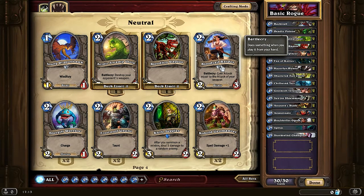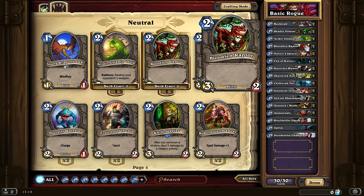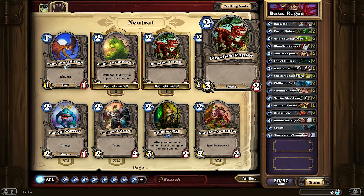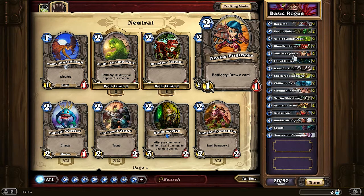If you then play Bloodsail Raider on the same turn, it comes out for 2 mana and becomes a 5/3, which is really strong. So you can use that to your advantage. Swamp Ooze and Bloodfen Raptors — I've talked about them a lot already. Just know they're good cards you need to get. If you don't understand why, watch the previous videos — the Shaman guide and the Warrior guide.